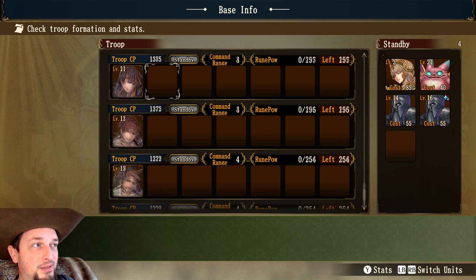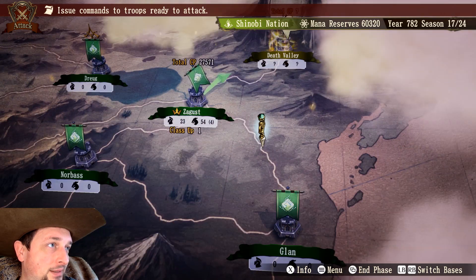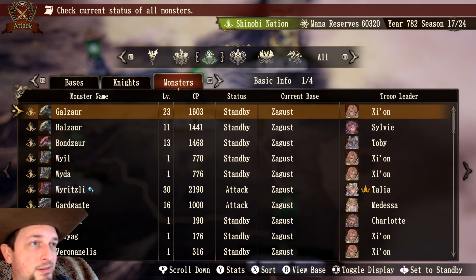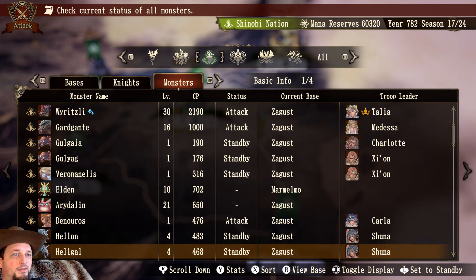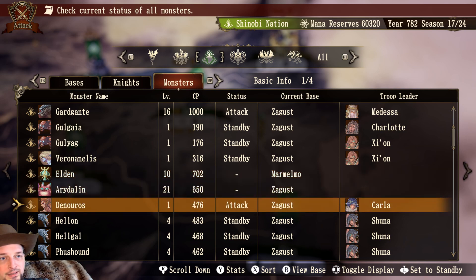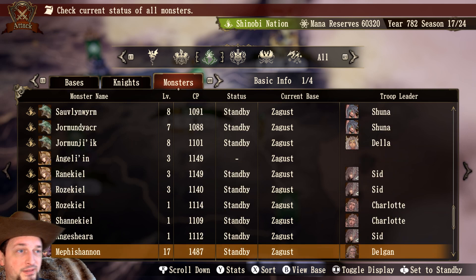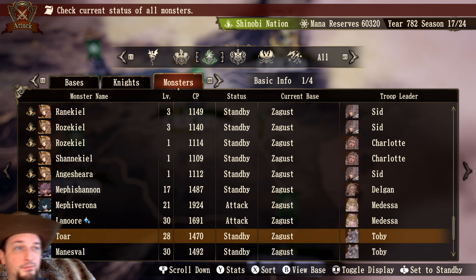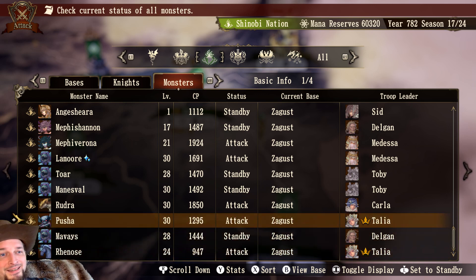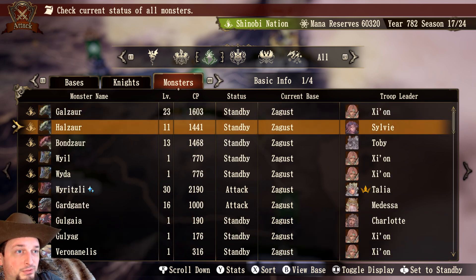That's a lot of tanks right there. This is a support unit, not a frontline tank. This is a flanker — this is an elemental, very much like the djinn from the original. This is the high-level demon called a Lilith — still not a tank. This is the highest-level golem, it's a shadow golem — flanker, not a tank, unless you got the right kind of gear. But that's a little tricky.